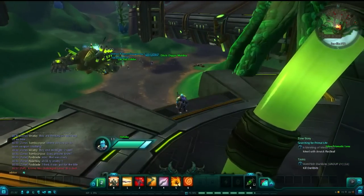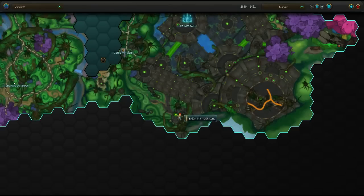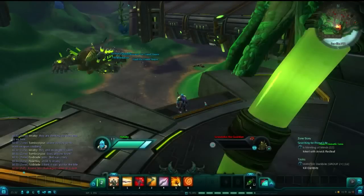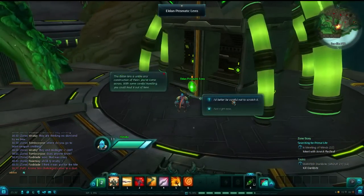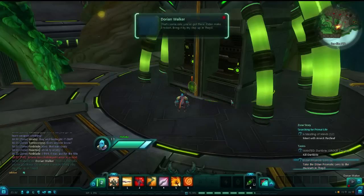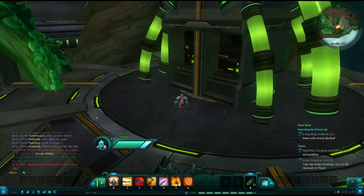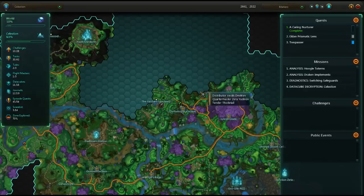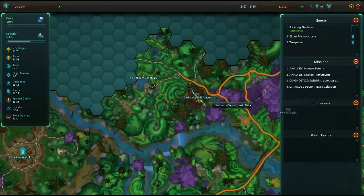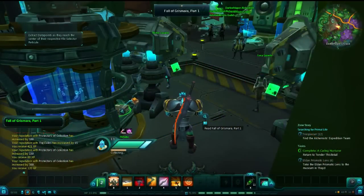Before you leave the area, there is a museum item to the southwest of the N-22 site, behind a world boss. If he's not spawned or currently in combat, you just walk by and pick it up. When you activate the quest, you will get a call from Dorian Walker, and he will ask you to deliver it to him in the capital city. There is one of these in every single zone. Next, we're heading to the Dark Whisper Enclave, to the west end of Sylvan Glade, where we pick up our first part of the Fall of Grismara.